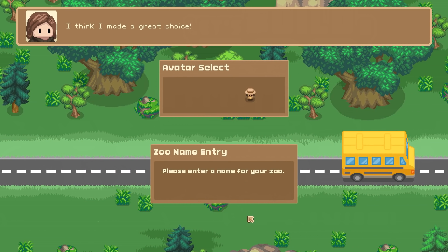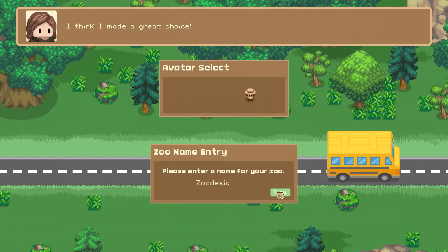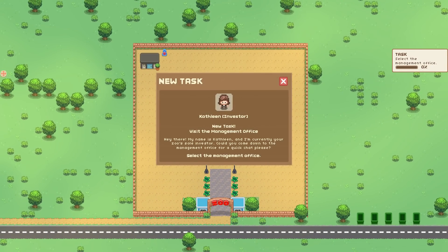We're going to pick our little avatar and name our zoo — it has to be Zoodecia, of course, named after our amazing zoo crafting series. You may recognize a lot of things from the demo version of Let's Build a Zoo we played over the summer, but there have been so many updates. The amount of love and attention to detail that goes into developing this game has blown me away.